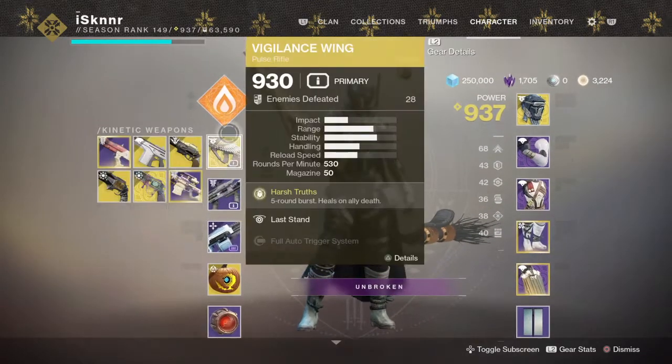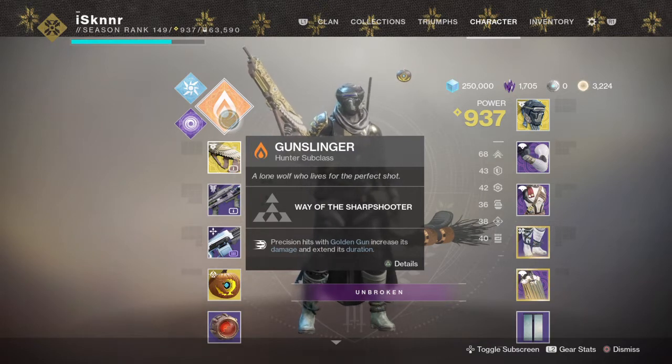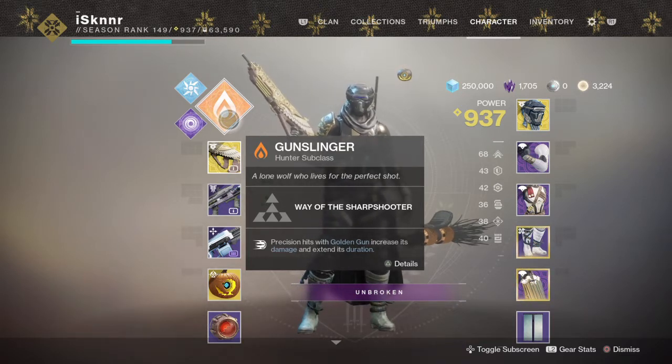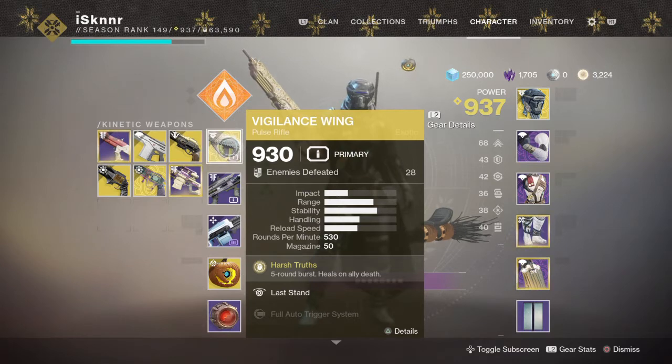This is supposed to be a super regen loadout, so we're going to try and pull three supers. Usually I can pull roughly two depending on the lobby — if I play a full-length game I get about two supers with kills and regeneration time. Vigilant Swing, if you don't know what it does: it's a five-round burst and it heals when a teammate dies, giving bonus health regen and increased movement speed.